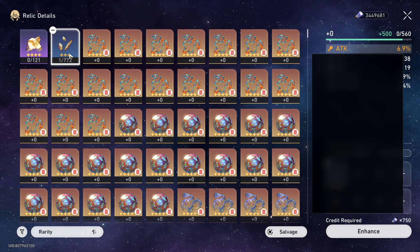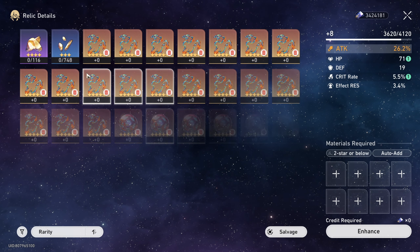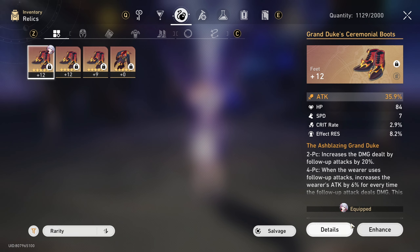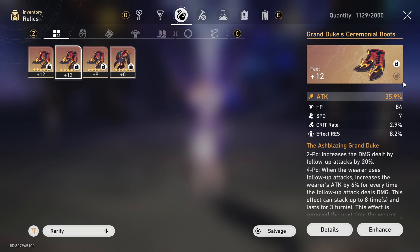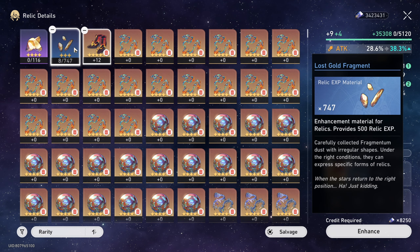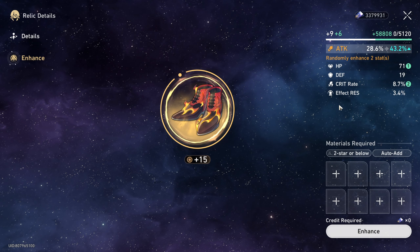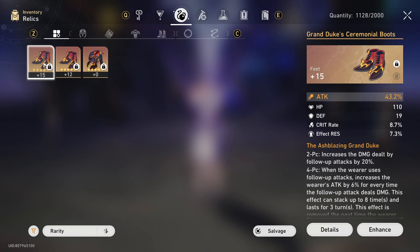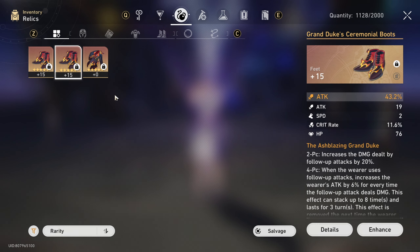How about this one? Bring it to level nine. One roll and then another one — crit rate. Two rolls as well. That means we should remove this from Topaz, mark it, and then upgrade this with that straight to plus 15. Please be crit. Crit rolls — more crit rolls. Okay, three rolls for crit rate. That is pretty good. We have two decent boots.